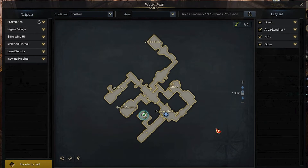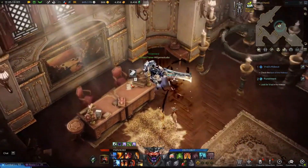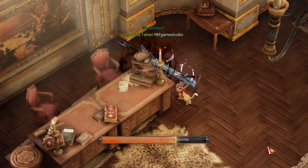For the second, proceed further until you will reach the office area. In its central side, you will find a double office table. On the ground, near the right chair, you will find the second Mokoko seed.